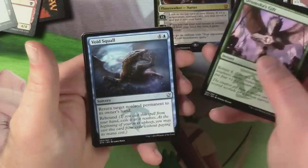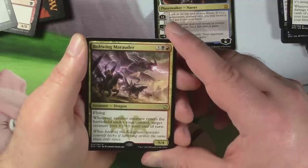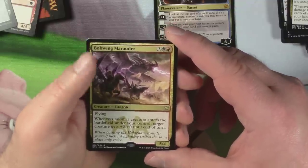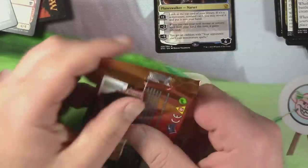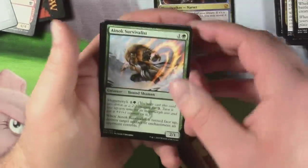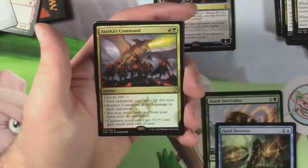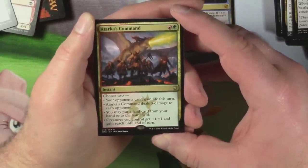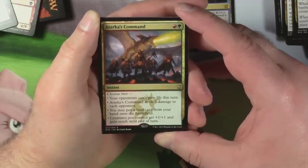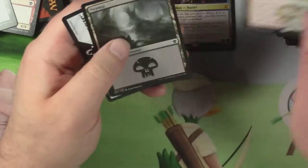Display of Dominance, Dramoka's Gift, Void Squall, and Boltwing Marauder — for three, a black, and a red. Flying; whenever another creature enters the battlefield under your control, target creature gets +2/+0 until end of turn. Five-four. Enoch Survivalist, Carse Deceiver, Meringue River Skeleton — kind of cool looking — and a Tarka's Command. Choose two: opponents can't gain life this turn; Tarka's Command deals three damage to each opponent; put a land card from your hand onto the battlefield; creatures you control get +1/+1 and gain reach until end of turn. Pretty sweet.